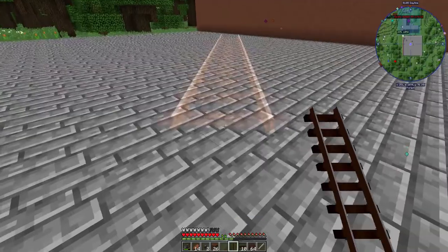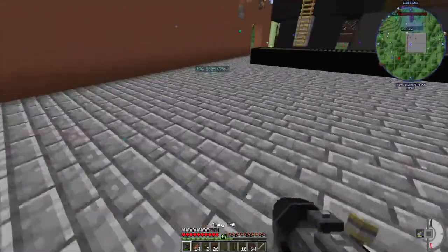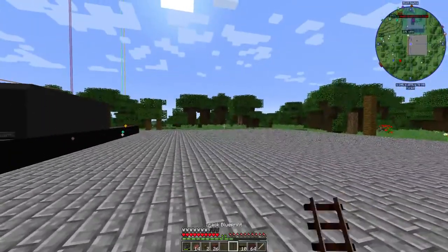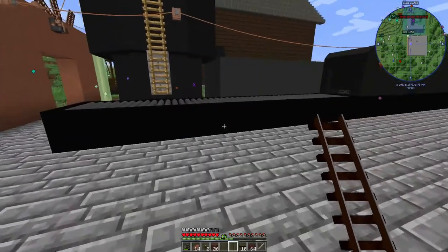Let's place this down at a 45 degree. You can see it's placed down just like that. Let's get into some of these other options — let's go over rail bed fill.